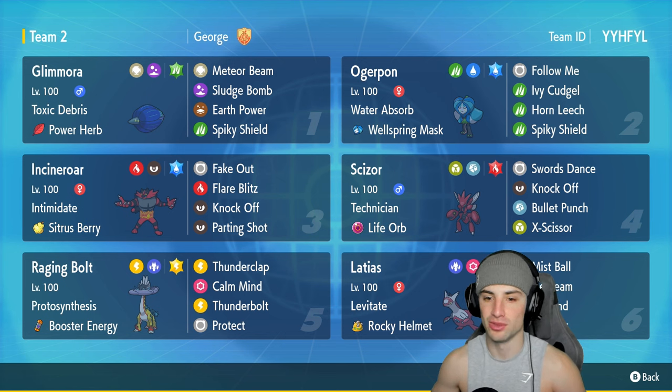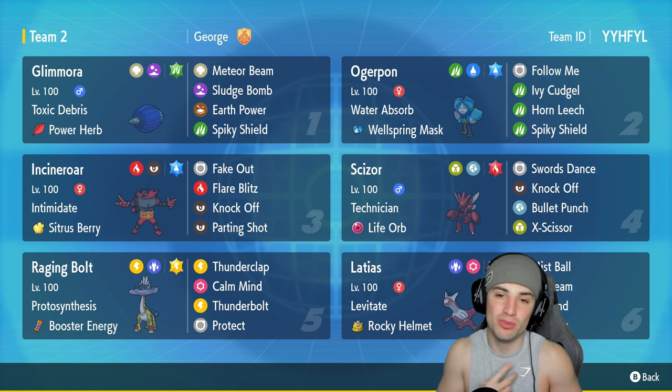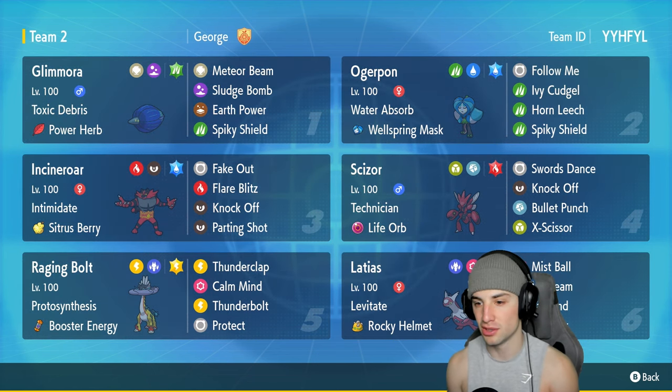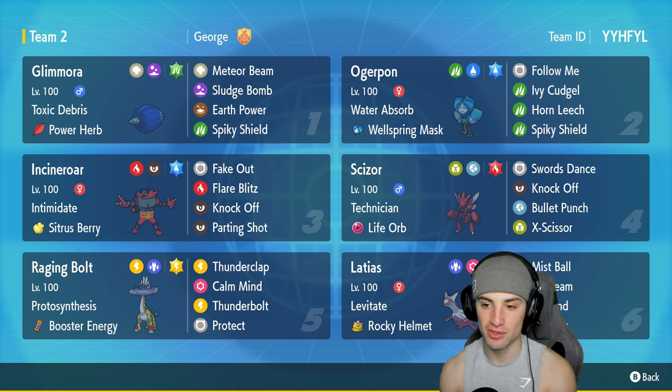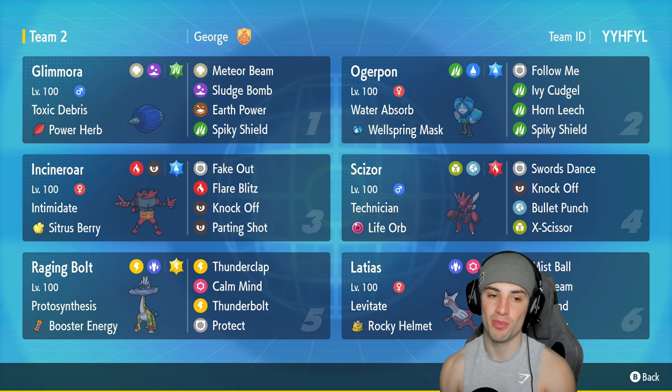This Scizor is rocking Swords Dance, giving it a plus two boost on attack. Once you get a big Swords Dance off with Scizor, this thing hits like a truck. Its other three moves consist of Knock Off for coverage and to knock off opposing Pokemon's items, Bullet Punch for STAB and first-turn priority, alongside X-Scissor for big STAB damage.